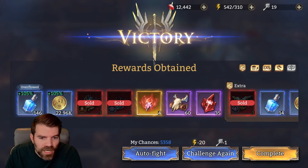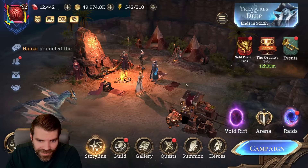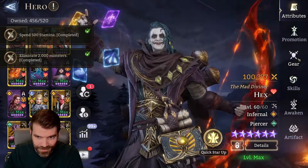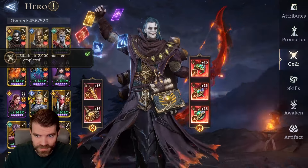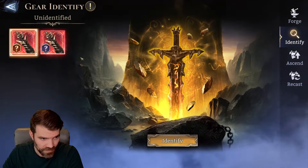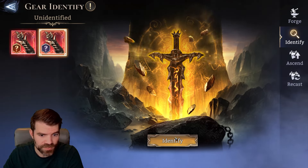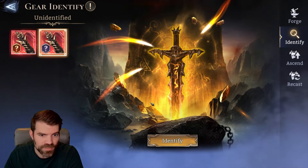This is my first unidentified item — we'll do some gear crafting and talk about the drops. Let's identify this unidentified item and see how all this works. Let's go to the foundry. Hey, we got two — one is a gold and one is a silver. Whatever that means — I'm assuming this is the worst set.